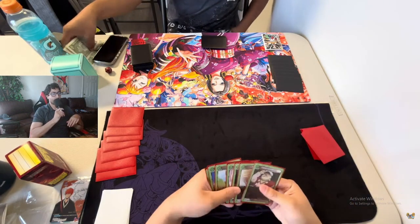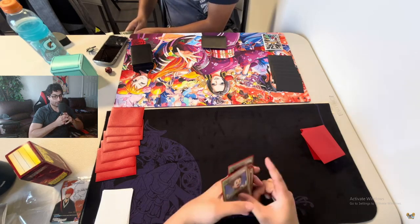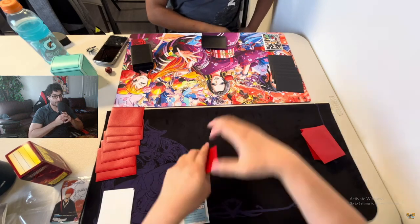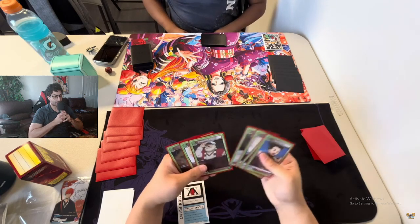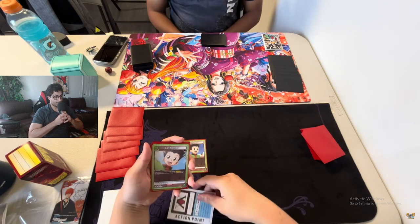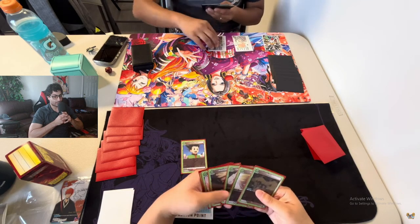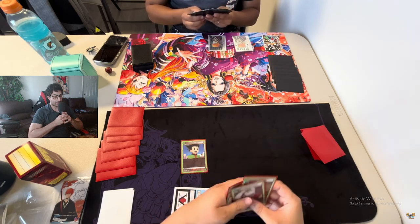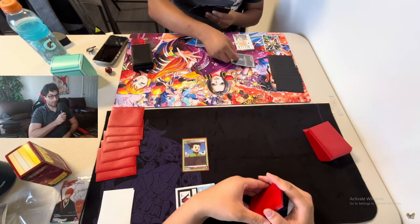Now he's gonna put his life up and look at his hand to see what he has. He's gonna go ahead - there's the Gons now. I don't see any Leroy, so it's gonna be a little bit tough. He needs to draw into his energy generation. He's not gonna draw obviously, he's just gonna go for the Gon, and I think he really doesn't have anything else to do next turn.